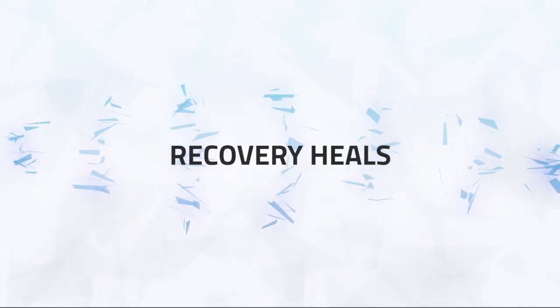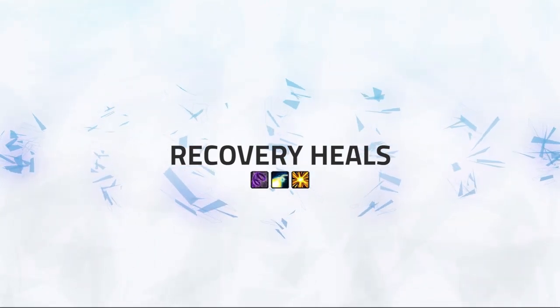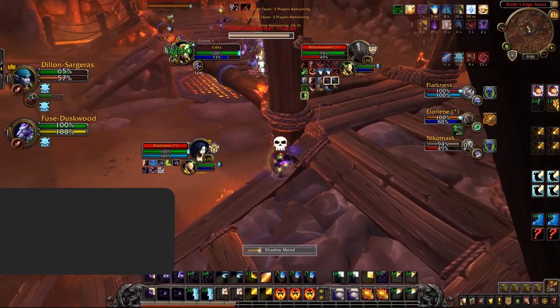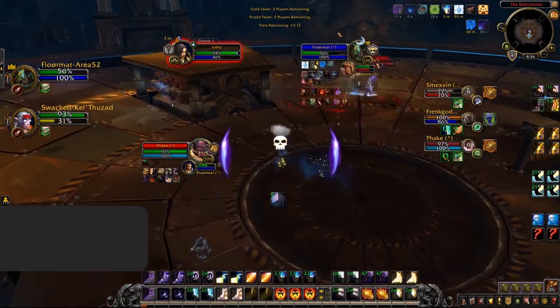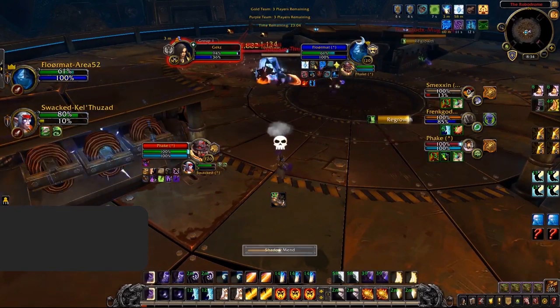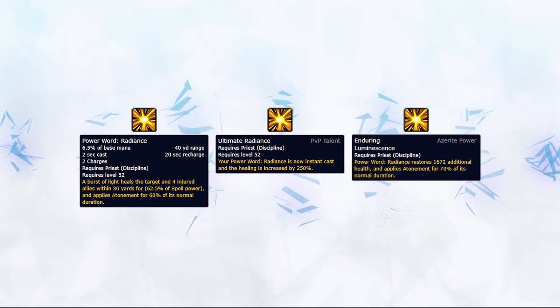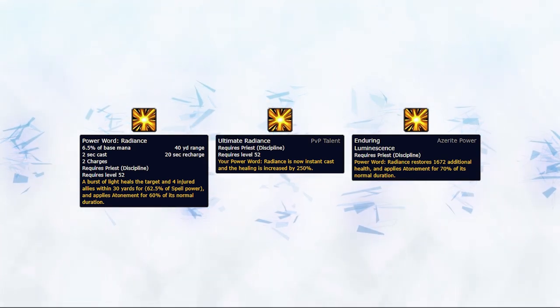If you've fallen behind and healing from Atonement just isn't going to heal through the pressure, you're going to have to start casting standard heals: Shadow Mend, Penance, and in some rare cases Radiance. Shadow Mend is your main tool to recover when behind — heavy mana cost but decent direct healing. When playing Masochism vs. Melee, cast this at least every 10 seconds to maintain the damage reduction. Radiance is a last resort, only ever worth using if you're specced into Ultimate Radiance and using at least one Enduring Luminescence trait, as the mana cost is absurd. Only use it when you know the game is going to be short and you just need to survive a little longer.